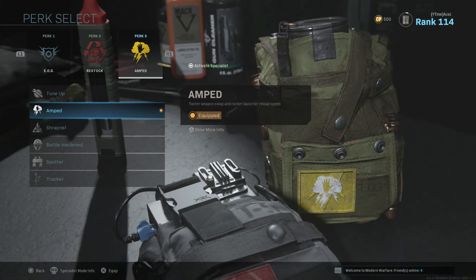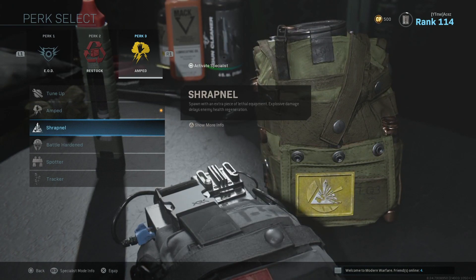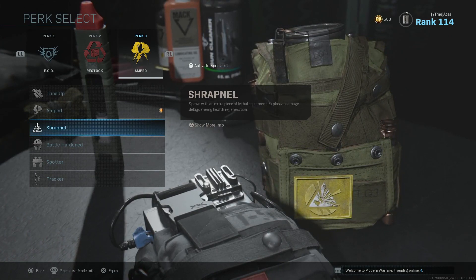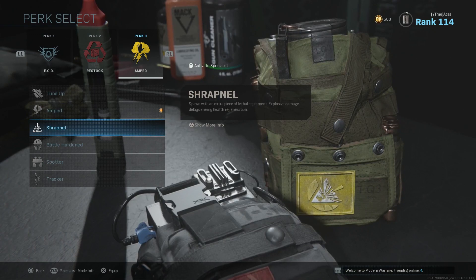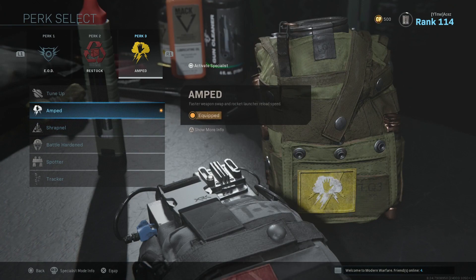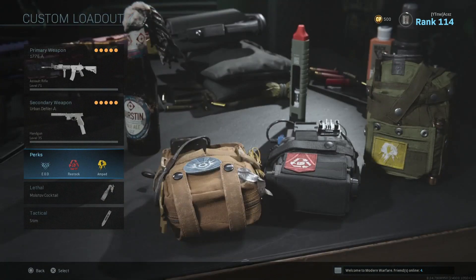For perk 3, I'm running Amped. A lot of people will question this because Shrapnel gives you an extra lethal and explosive damage that delays enemy health regen. But we don't care about the health regen — if you don't kill them right away it doesn't matter unless you have a second one ready, and when you're spamming equipment the odds of that are slim. With Amped you throw grenades faster, C4 faster, everything faster, and speed is definitely necessary here.